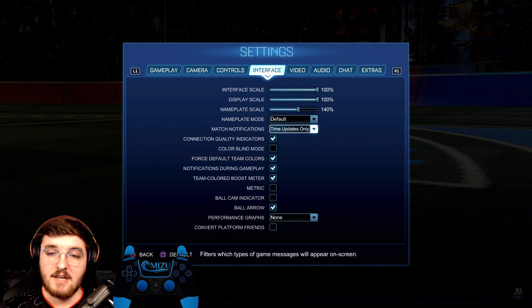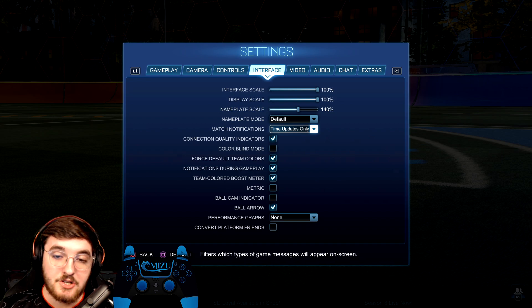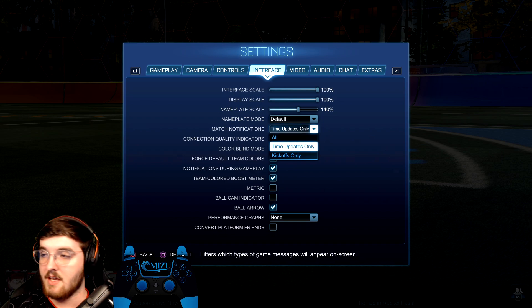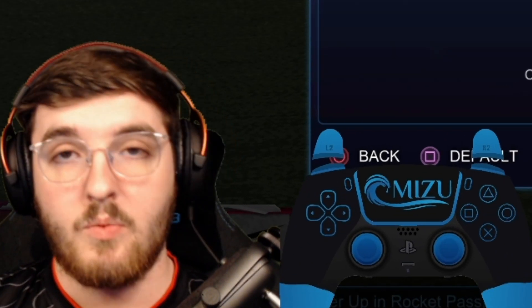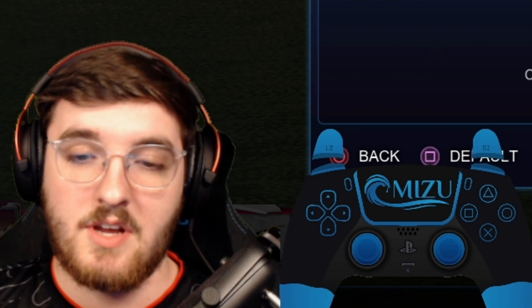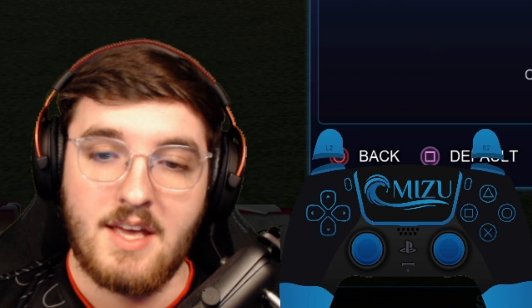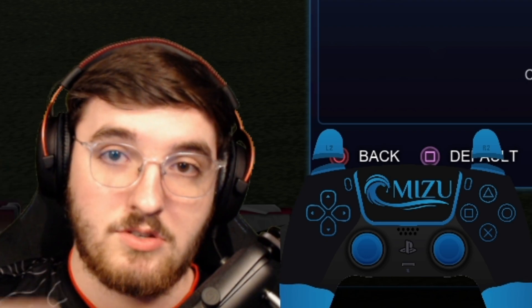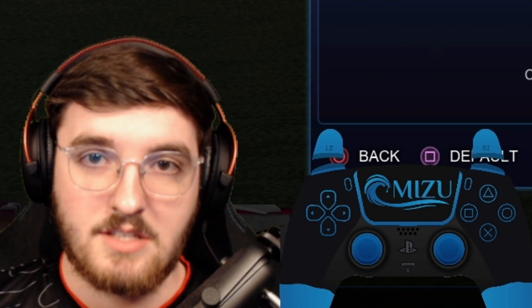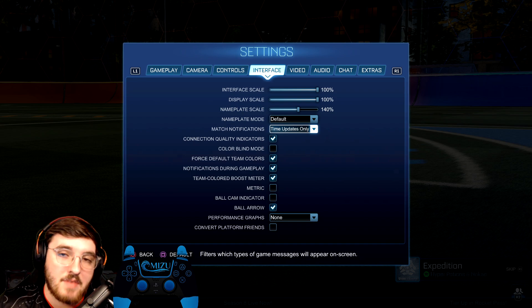Nameplate mode — not very important, just leave it on default. Your match notifications setting is very important. I have it set to time updates only. Having it set to all is very distracting — when you make a save it'll show 'save' at the top of your screen and stuff like that, and I find that distracting. Set to time updates only, it only gives you a notification when someone scores, during the kickoff countdown 3-2-1 go, and when there's 60 seconds, 30 seconds, and the final countdown left. It's only the important stuff you need — everything else is extra.